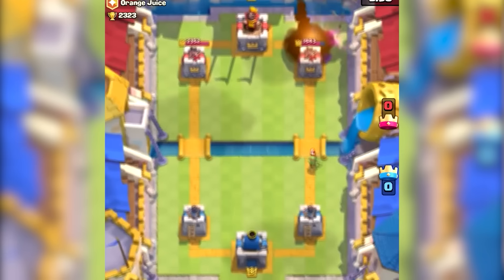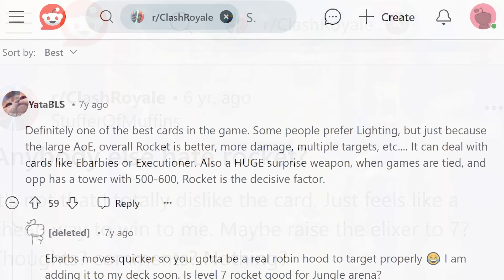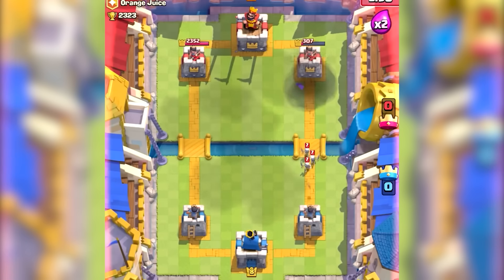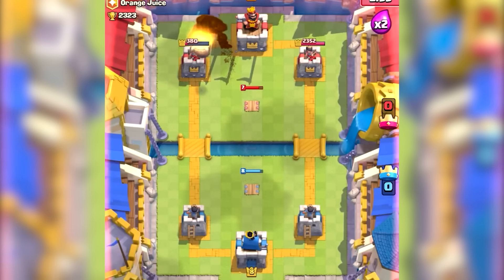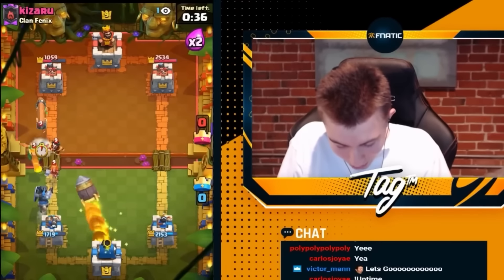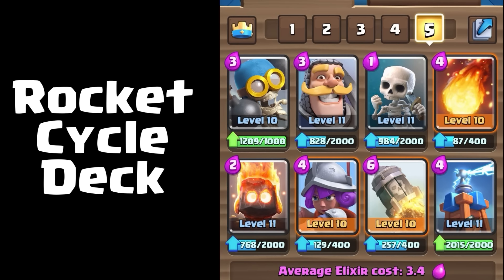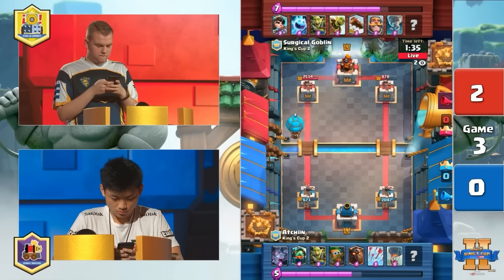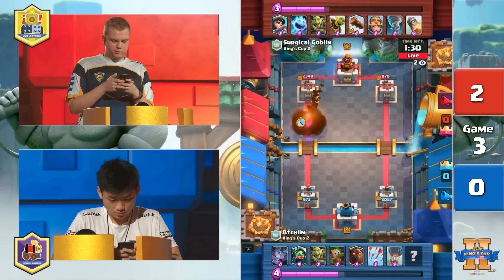Rocket has been one of the most hated spells in Clash Royale. What made Rocket so frustrating was its high damage to both troops and Princess Towers — it used to deal twice the damage to towers at 50% compared to today's 25%. If it still had that 50% damage, you could take down a Crown Tower in just four rockets. This led to the rise of Rocket Cycle Decks, where players could defend cheaply and just rocket the tower repeatedly to win. Even Surgical Goblin used Rocket as a win condition in his log bait deck, winning the 200,000 King's Cup tournament for his team.